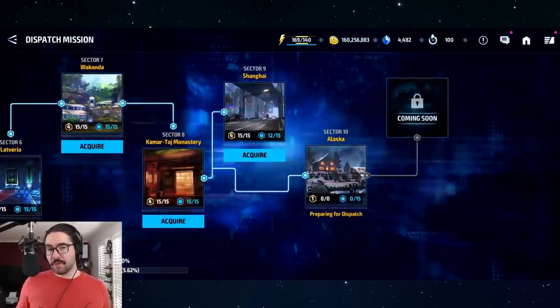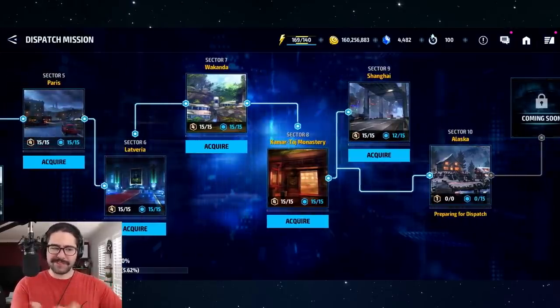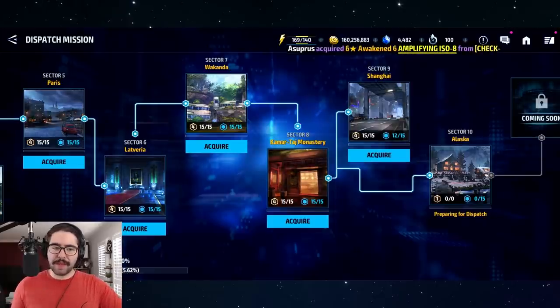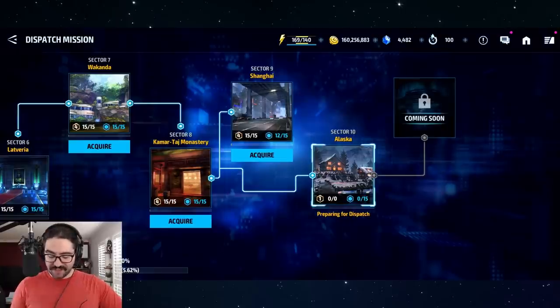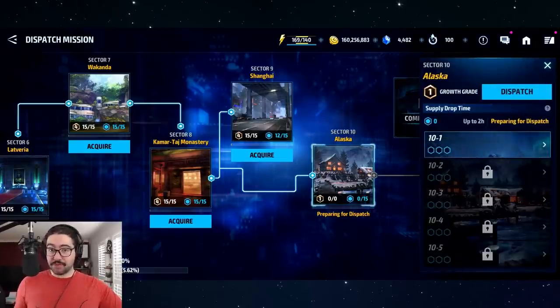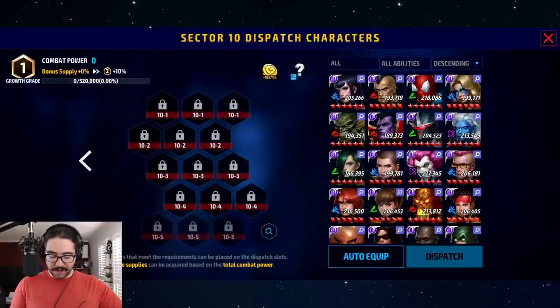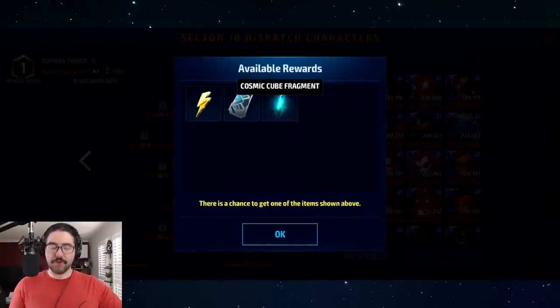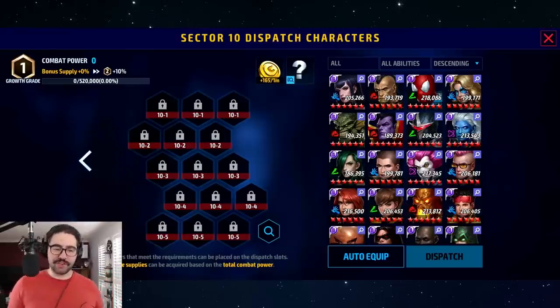From my understanding, all sectors give gold, so I thought dispatch was primarily a gold farming mission. But they went further and added other rewards, and the cool thing is each sector has different rewards: Mandala gem fragments from sector 7, titan component packs from sector 8, awakening crystals from sector 9, and CCF in sector 10. That's actually why I haven't done sector 10 yet - it's really hard, and I don't actually need the CCF right now.